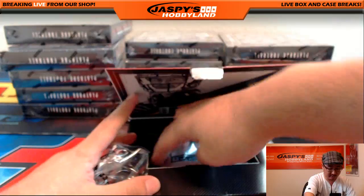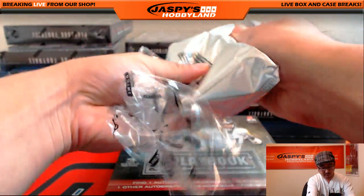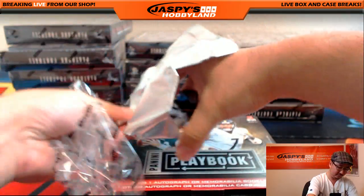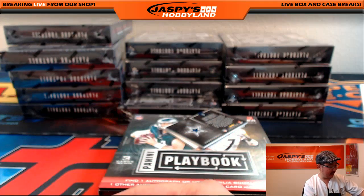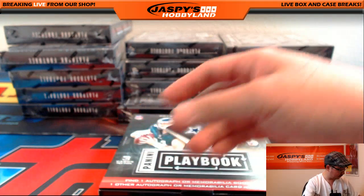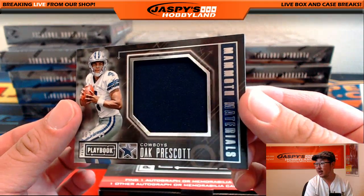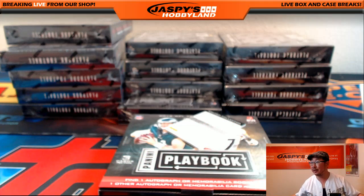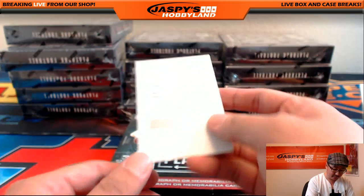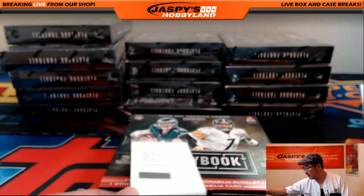Allergies are starting to act up here late at night. It's Carlos Hyde, 198 out of 199. We've got another Dak Prescott relic, 183 out of 199. Dak Prescott and Ezekiel Elliott — they're both looking pretty good. Got a redemption — Brandon Cooks for the Saints. Playbook material autographs. Nice one for the Saints.